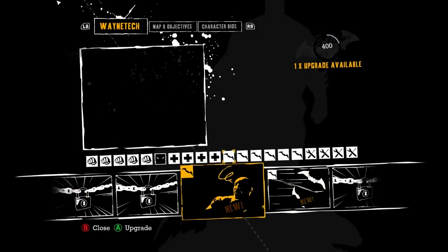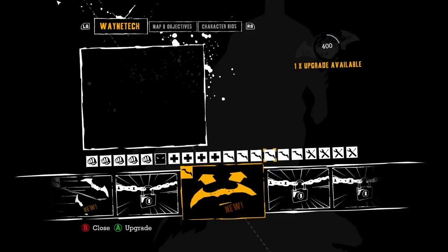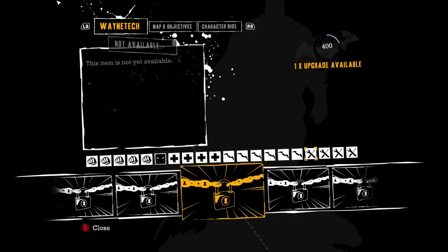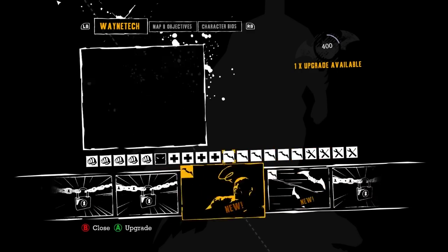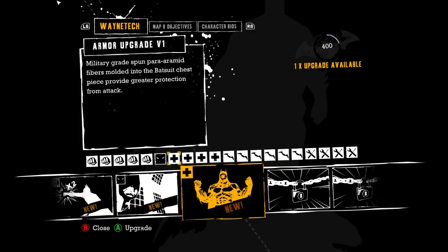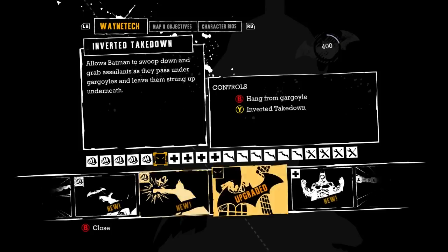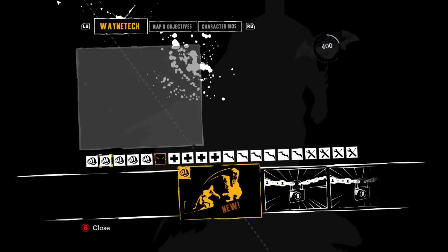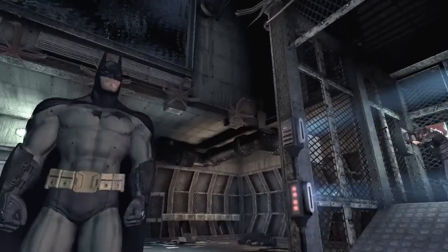There's a health up. Better Batarang power stuns people longer, throw two... oh, it maybe lets me lock on to multiple targets. We get the remote control batarang which could be useful. I can't hold to cycle through this quickly — that's dumb. We're going to go with inverted takedown because that seems like the most amount of fun.